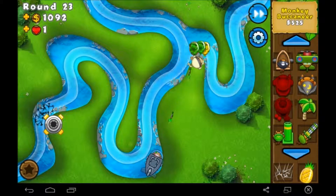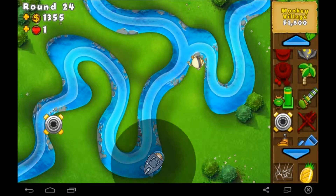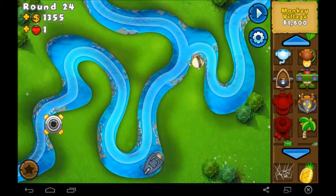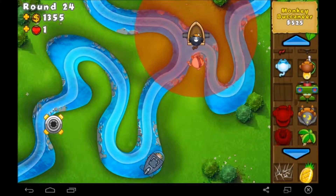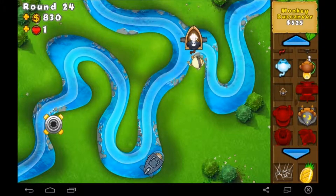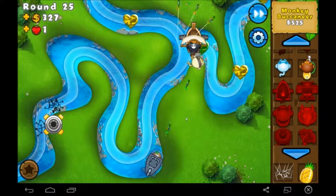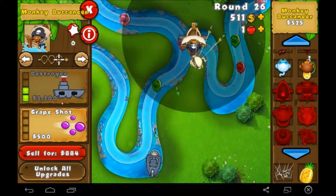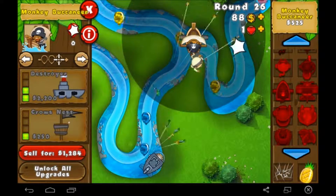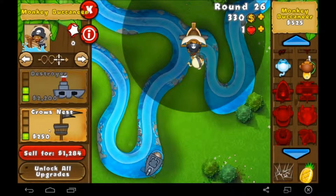Monkey Buccaneers — they could definitely attack camo balloons if I remember. So that guy's maxed. Yeah, let's go with this guy. Let's put him here — he'll be more useful here than he will down there. It's a freaking obese tower. Oh, I upgraded the wrong side. I thought that was going to be the one to get the camo balloon detection — Crow's Nest, yeah that's what it is. Let's get that out of there so that we can see.